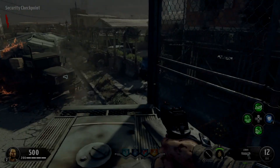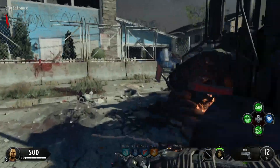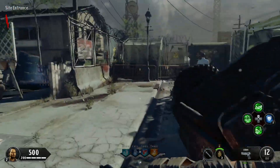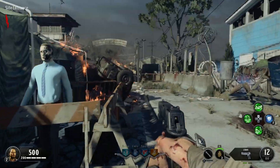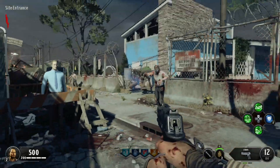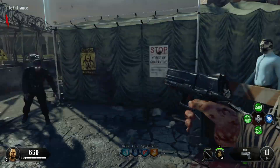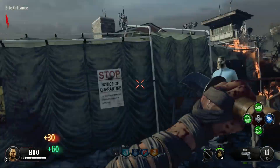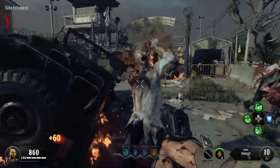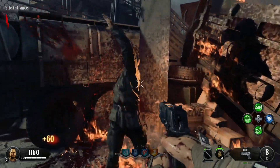Ladies and gentlemen, welcome to a brand new video. Today I'm going to be showing you something really cool that I discovered when playing the new Zombies map that you can see on screen now — Alpha Omega. I'm going to be showing you guys how you can actually get pretty much any gun you want from the Mystery Box. I know there is a way to get the Ray Gun Mark II by filling up some souls, but I can't really remember how it does that because this is just the easier way.